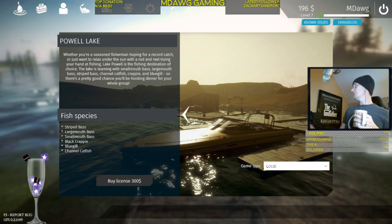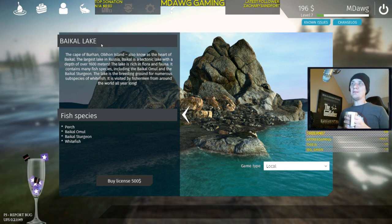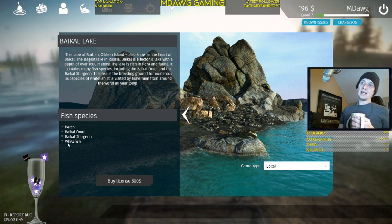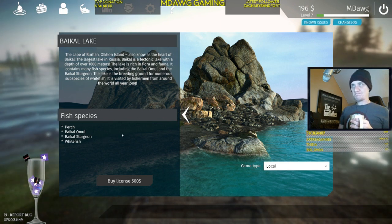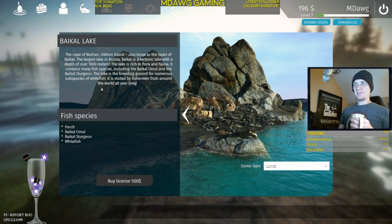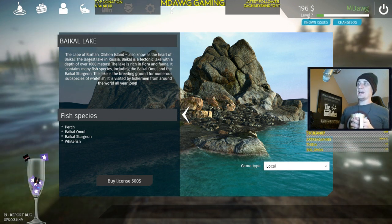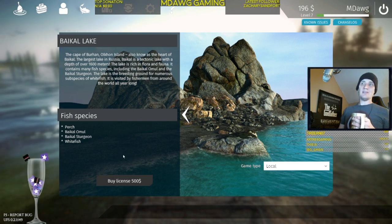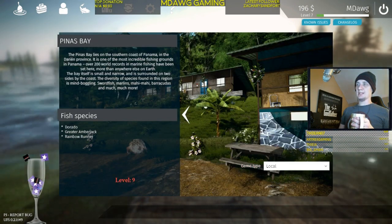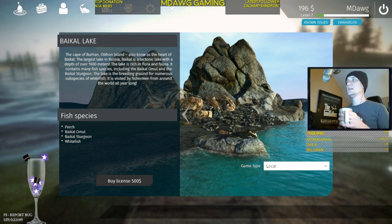Right now the game is in early access with four fisheries. The third is Baikal Lake — the largest lake in Russia — with four species. It's visited by fishermen from all over the world all year long. The license there is $500 and it looks like level seven unlocks access. The final fishery — which requires level nine — is Penas Bay on the southern coast of Panama, with three species.